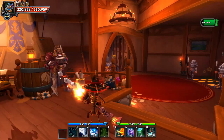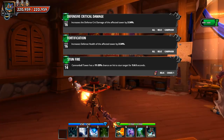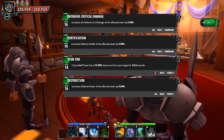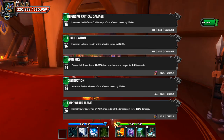Before we get into anything, let's talk about shards. In campaign mode, defense critical damage and fortification shards both drop. In Chaos 1, some key shards for builders are the stun fire shard for Squire's cannons, destruction — which you'll be using quite frequently through Chaos 4 — and empowered flame for flamethrowers. These three are C1 drop shards and definitely make your life easier.